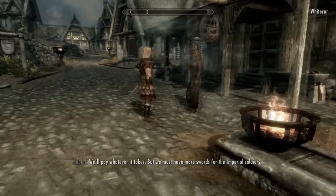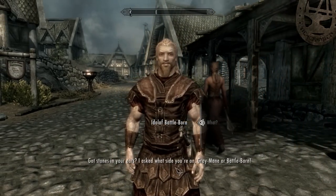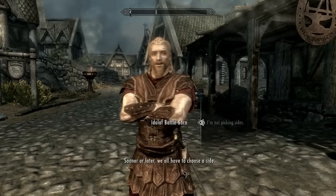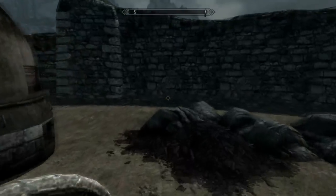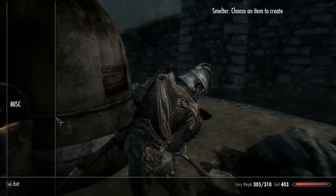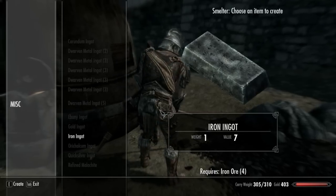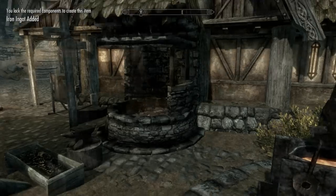Boom, we're in town. First thing I would do is smelt all my ore into ingots, and then let's see if I can make some iron armor — well actually I want to make some steel armor. Let's see shall we.